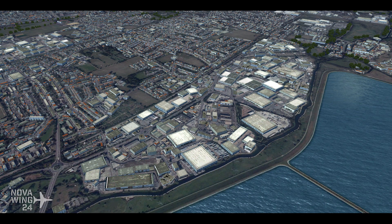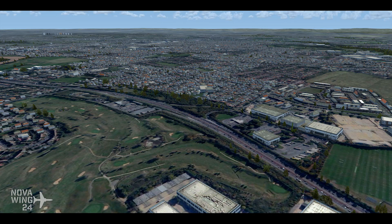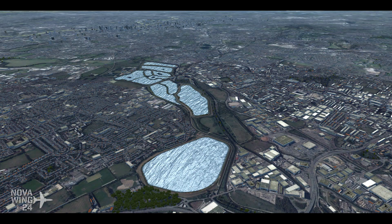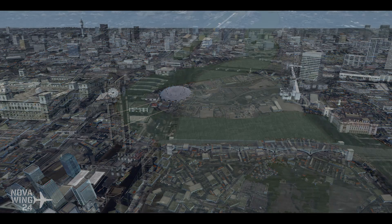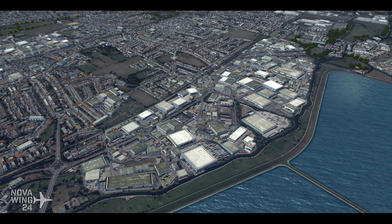Honestly, you might be better off spending the money on Orbx and get Orbx England — you get a better version of London included. That said, releasing the photo real for free is a pretty cool deal, and it's probably better than default. Just be aware the photo real wipes out buildings, so you essentially need the autogen package too — think of it as a two-part $25 purchase. The autogen is also compatible with other London photo real scenery, so it could work with things like Mega Scenery Earth. Available from SimMarket.